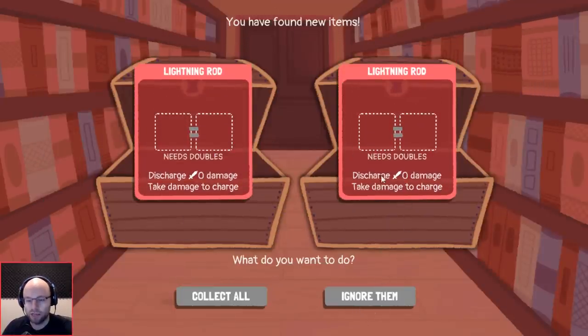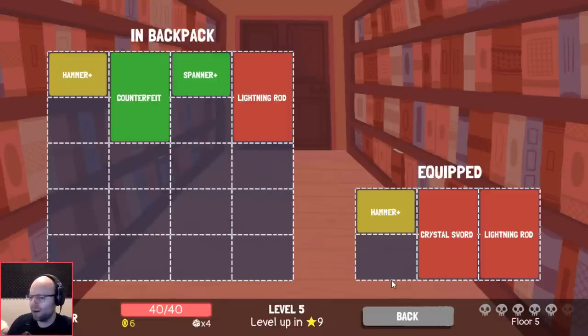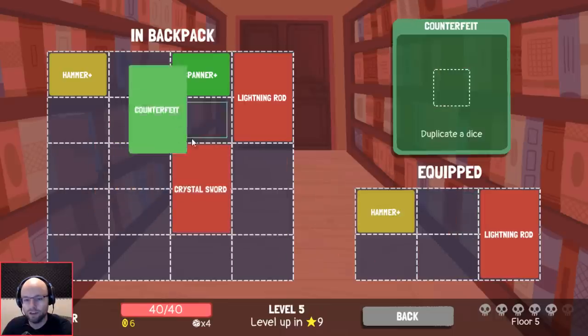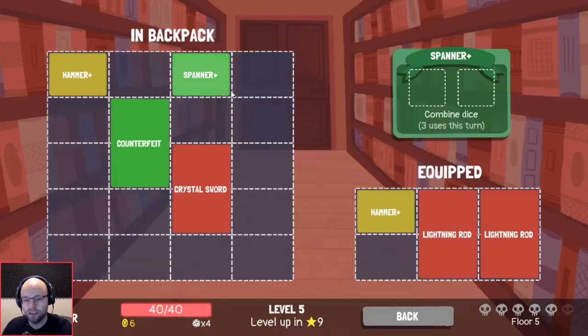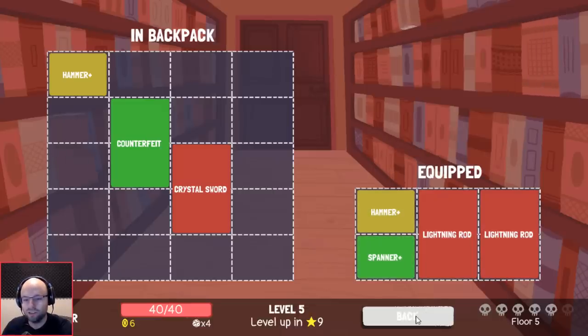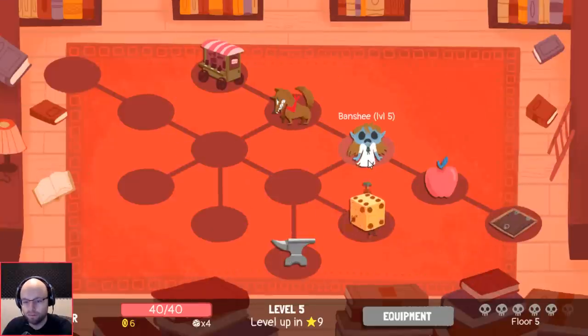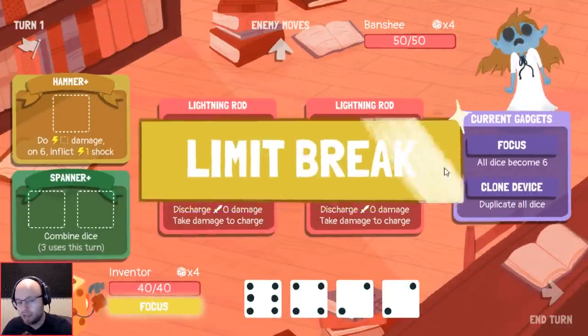Lightning rod — discharge — the more damage you take, the more damage this does. No fighting! Get your tail out of my water bottle — why are you being a rude individual here? How are we gonna do this? Well, we'd like to lose counterfeit, but then we're gonna be forced to lose something we actually like. So the other way you'd play this is just like this, and you're guaranteed to lose two lightning rods — but this also sucks really bad. I don't want to upgrade yet because I don't know if I have a piece of equipment I want to keep around for sure.